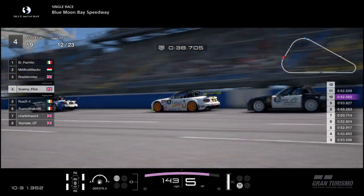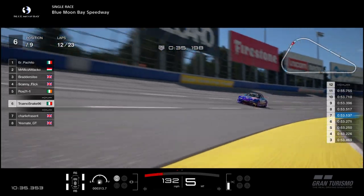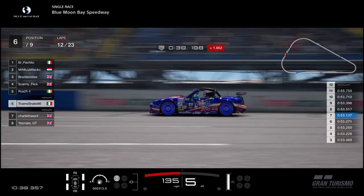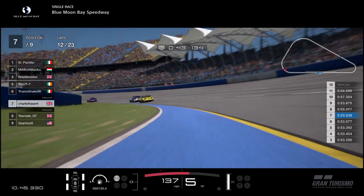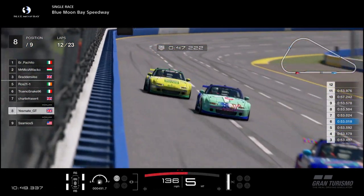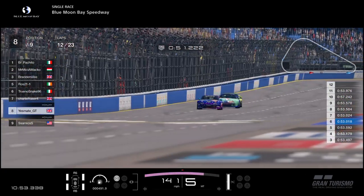Further back, Snake is still on his own but his lap times have dropped by about 2 seconds now that he's alone. Charlie and Yesmate have caught straight back up again — so we've now got a 3-car scrap for 6th. Although if these two can work together fantastically they might actually be able to pull away.